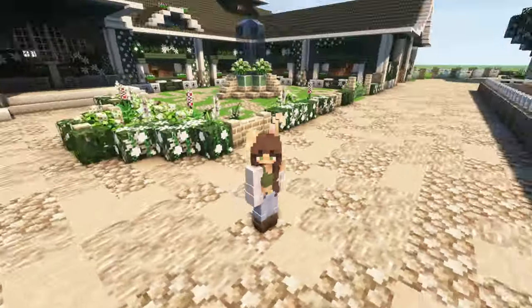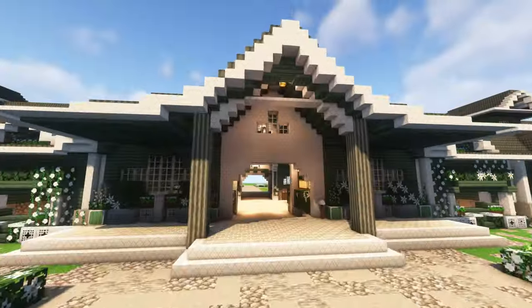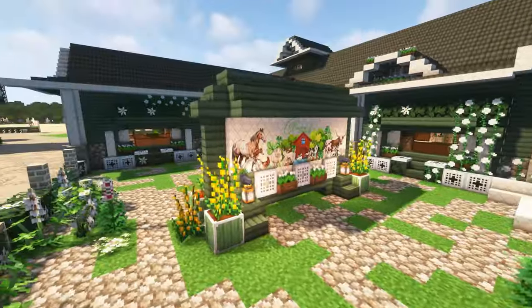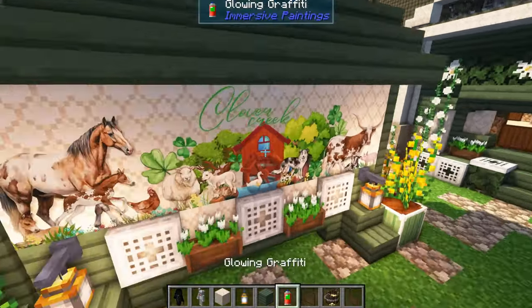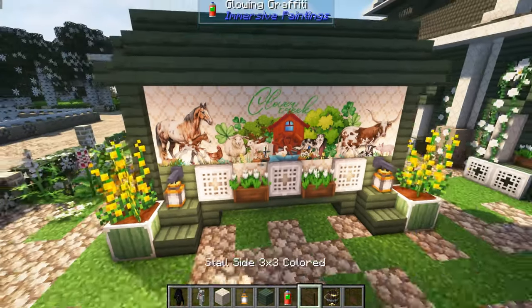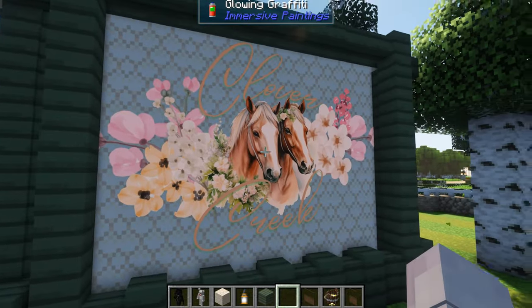We're going to start with the actual barn. I usually start with entrances, but we're going to start with the barn since that's the main thing. I made the logo with Canva — it's Clover Creek, it has all the animals on it, and it's on both sides. You guys can design whatever sort of logo board you want. All the assets you see in this video will be added to the files, so if you load in and something isn't there, you can take it, put it down, go to new painting, add the file — easy. I use Immersive Painting mod for that.